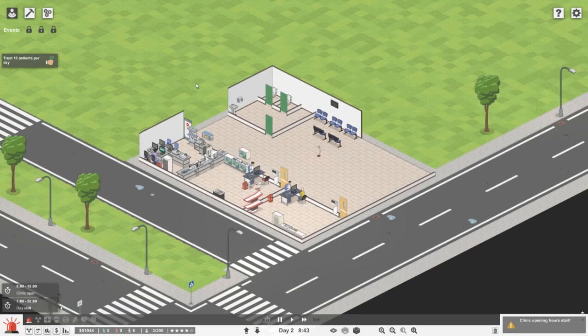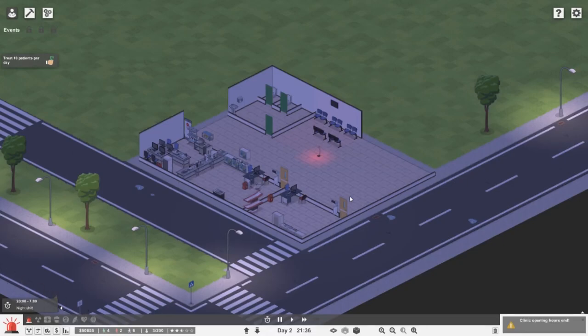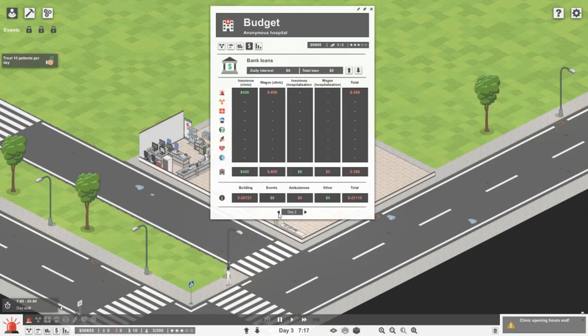That's the end of day two and it's now the night shift — obviously we're running a day clinic so there's nobody in. We'll skip the night and see how the money's done. So day two we actually made a loss. The reason is our patient count dropped because the previous day was a struggle — we sent quite a lot of patients to different hospitals and that obviously has an effect. Let's skip ahead to the end of day three to see how we've done.